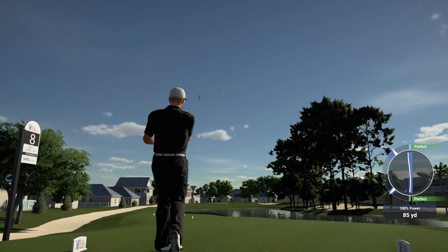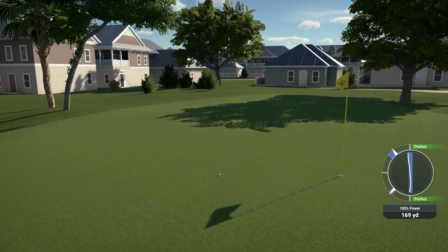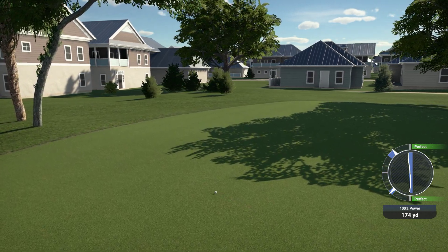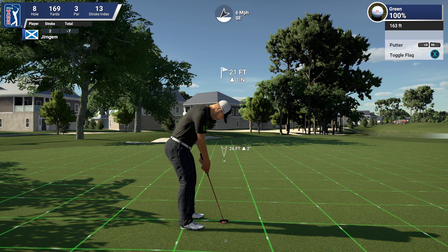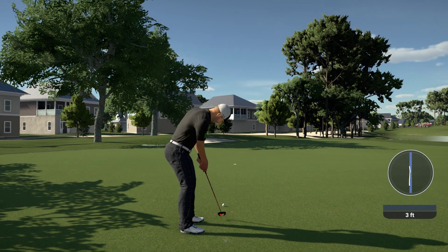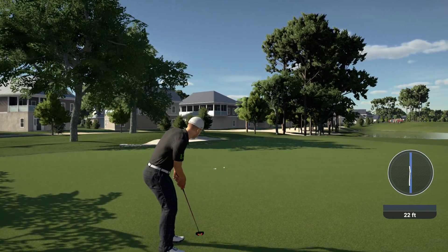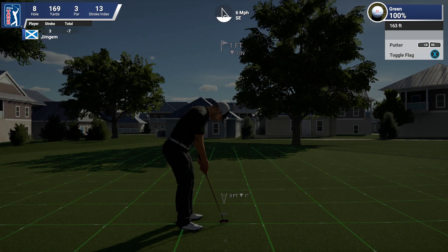That's a big pull to the left. I put a bit of loft on that and dropped down a club — there's only six mile an hour wind, it still went further than I thought. That's going to leave us another tough putt. 21 feet, one inch up. I've missed that one — totally misread it. I should have actually zoomed over a little bit to have a look instead of just looking the way it was.